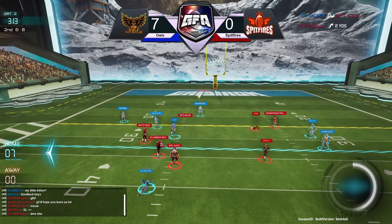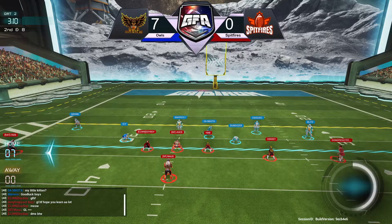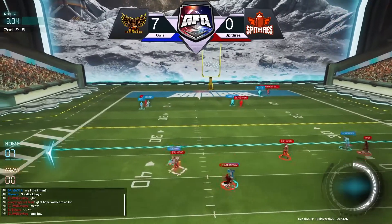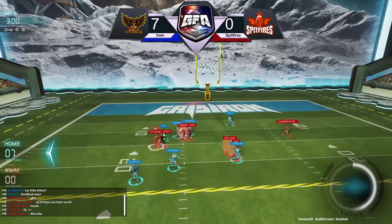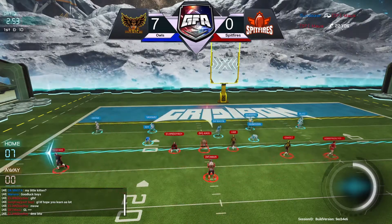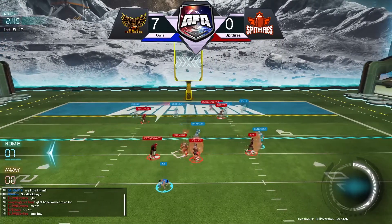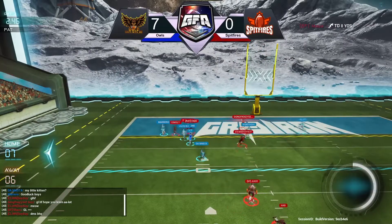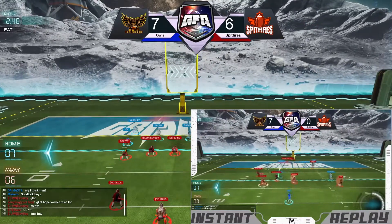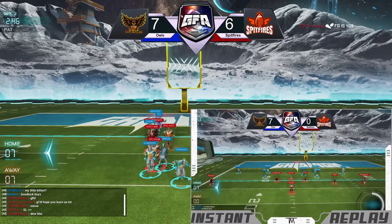Mouse now gonna just try and run it right up the middle for a gain of just two. Looks like we've got Fade's burner in the chat maybe. Mouse out to the left side gonna run it up, Mouse jumping for a first down, looking for more, spinning, missing Icy, missing the dive and Mouse will finally be taken down at the 11. First and ten from the 11 — Mouse gonna take it all the way to the end zone. Spitfires looking to tie it up with the PAT. Mouse with a rushing touchdown, able to get the cheese, and it's all tied up.